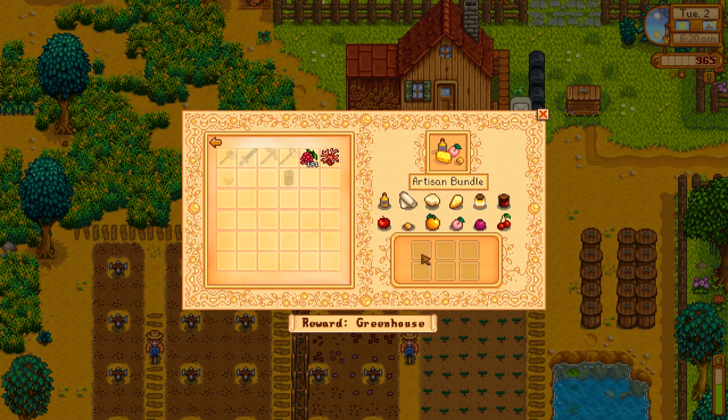We are going to be growing apples and pomegranates. There are three things we need. We need 30,000 gold this month. The first 10,000 we get, we're going to get a horse just because I like the speed boost and it makes the game more enjoyable for me. It's the wrong decision if you're trying to complete your bundles the fastest, but I like wandering around and foraging, and all of that is better on a horse. So the first 10,000 we get is going to go to a horse.